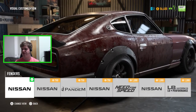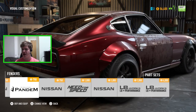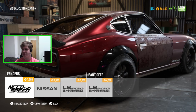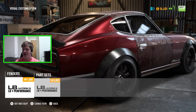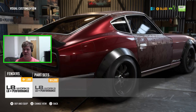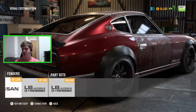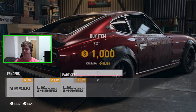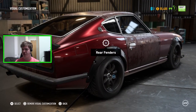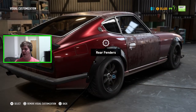For the rear fender, I'll try to match it up to the front — basically all the same options as the front but on the rear. There are also kits that change the whole rear appearance of the car. I'm just going to go for the fixed-up version with the plastic fender to match the front.